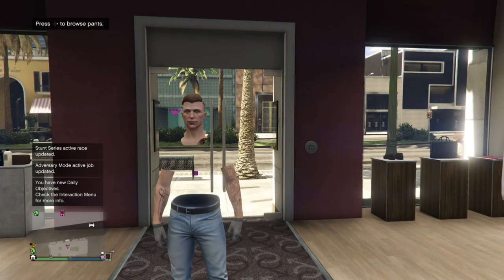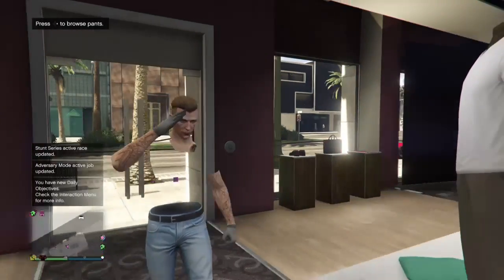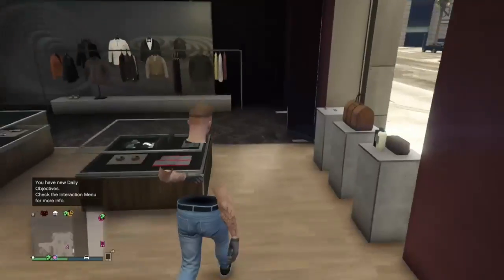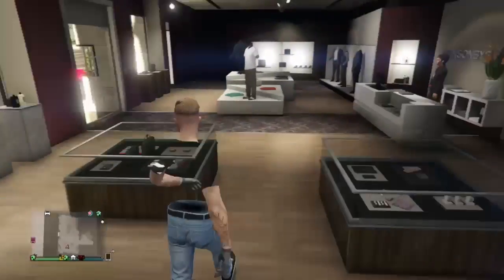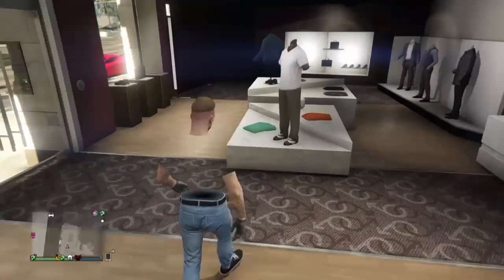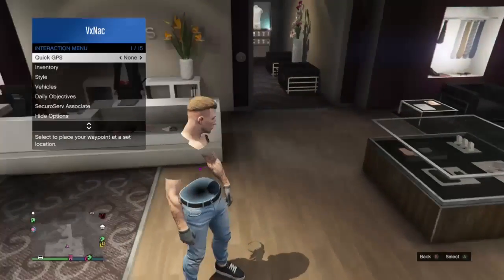What is up guys, it's your boy Callum or VXNAT and today I'm going to be showing you a GTA 5 glitch — how to get the invisible torso working on patch 1.35. This is one of the easiest glitches I'm going to be showing you on my channel, at least for this update. I think this looks really cool and it's working on all consoles currently.